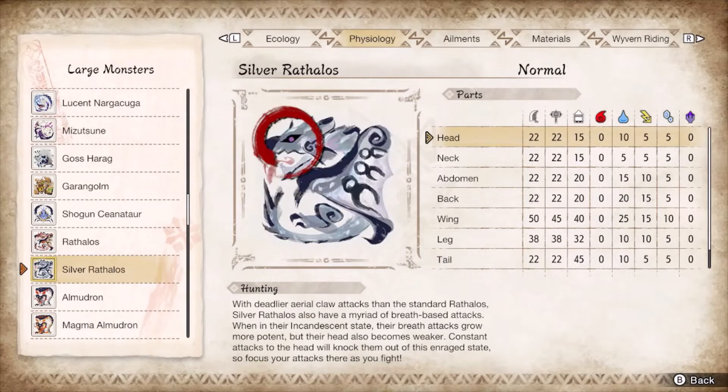Silver Rathalos has its wings and legs as the main hitzones in its base state, while the head becomes the main target during its Azula mode. Aim for the break to gain those weakened hitzone benefits after it reverts back to base, otherwise the head will remain resilient to cutting and phial damage. You can guard the fire rock explosions, especially with the maxed-out Spearbone for the OG quest, but it's still just Rathalos.